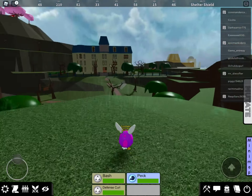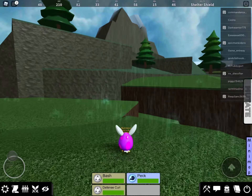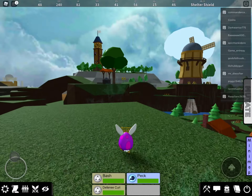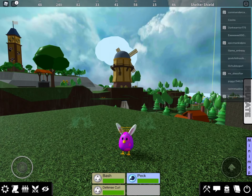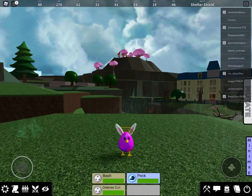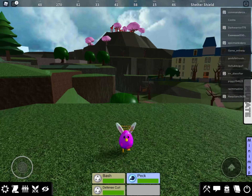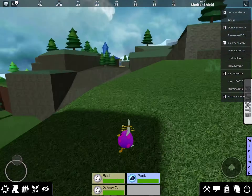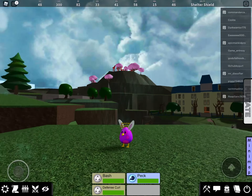So it's what you expect — it's just the 2019 monster egglet except he has bunny ears, pink spots, and his skin is purple. They just literally slapped the hat onto the egglet just to make the skin. It's kind of cheap in my opinion.